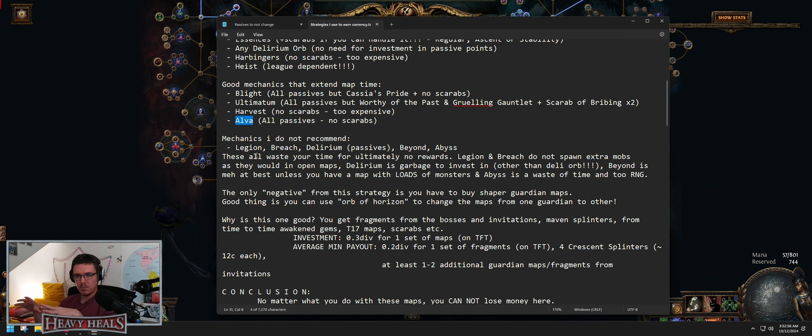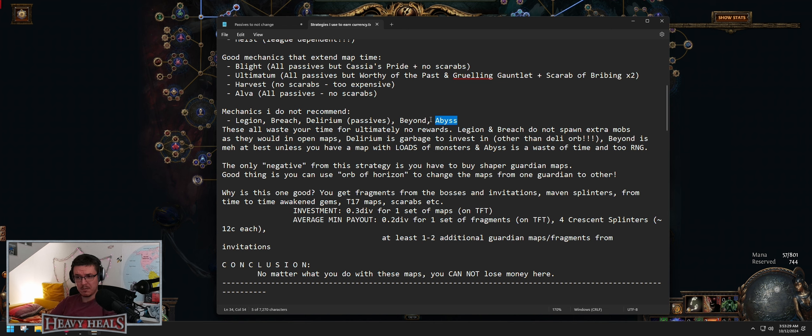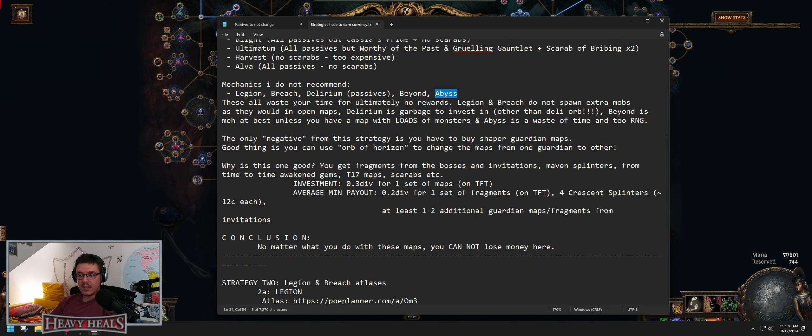Mechanics I do not recommend in these maps: legion, breach, delirium with passives (not delirium orb), beyond, and abyss. Legion and breach lose monsters the more closed the map is — they spawn monsters in a specific location, so if there's no room they spawn fewer. Breach outright loses a lot of monsters — I've tested it. Delirium passives are really not worth it. Beyond adds some monsters but you need to over-juice a map. Abyss is generally very league-dependent — mostly not worth the time investment.